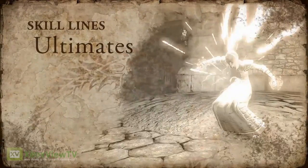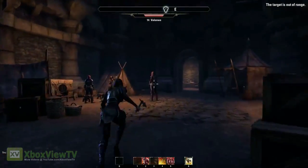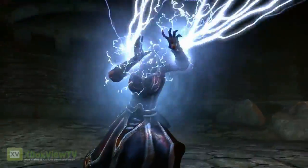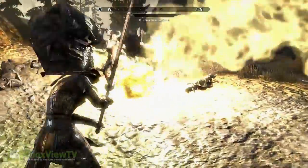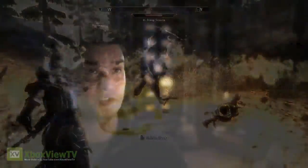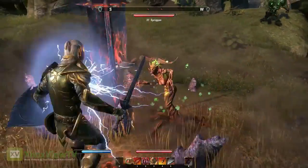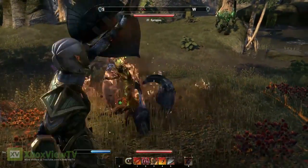After you've advanced far enough in a skill line, you gain access to ultimate abilities, which are some of the most powerful abilities in the game — things like Dragon Leap on the Dragon Knight, Overload on the Sorcerer, or Nova on the Templar. Ultimate abilities work a little differently: they don't consume magicka or stamina. Instead, you have to build up for the opportunity to use them, and when you do, you can have a devastating effect on the battlefield.